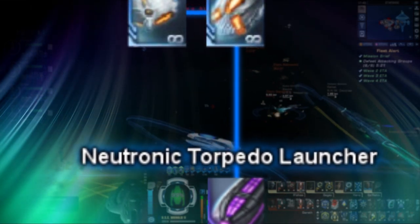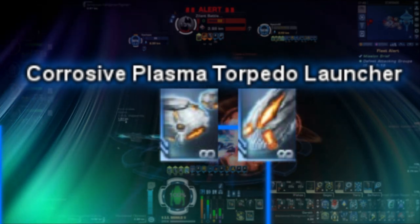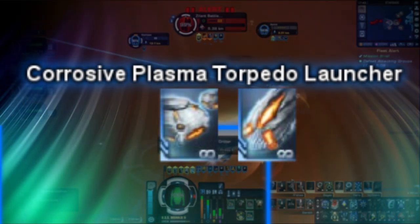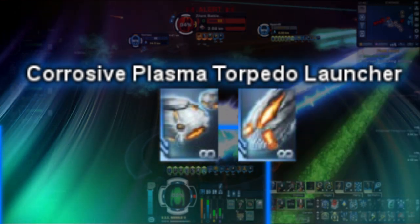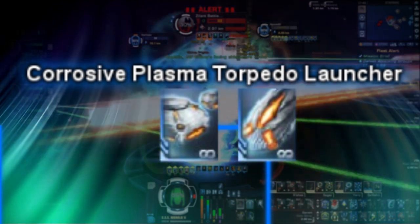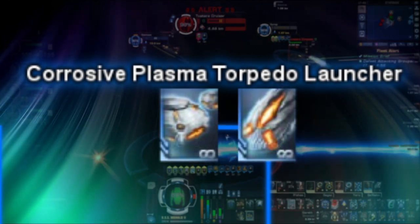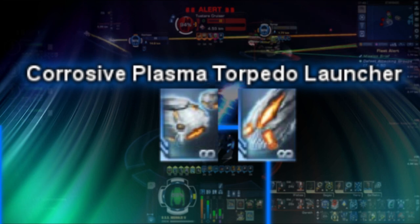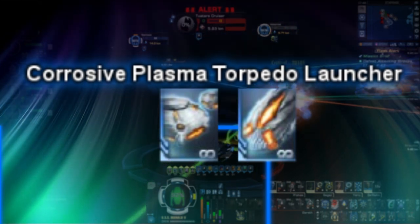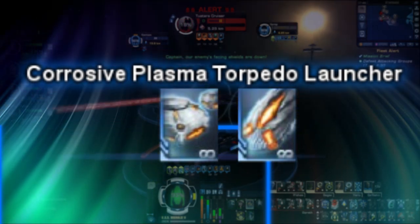Last on the plasma projectile list, we have Corrosive Plasma Torpedoes and Mine Launchers. This type of projectile on impact has a 10% chance to apply a plasma DOT for 20 seconds and/or a stacking damage-resistant debuff ranging from 1 to 20 over 20 seconds, respectively. Corrosive Mine Launchers, however, guarantee the chance of applying procs. Also, unlike most other Mine Launchers, instead of chasing enemies that get near to them, any enemy detected within 3 kilometers causes these mines to explode prematurely. The torpedo in this set comes with an extra 6% critical chance. Both the Corrosive Plasma Torpedo Launcher and Mine Launchers are available individually as part of the Contractual Agreement Set via the Lobby Store for 200 Lobby Crystals each.